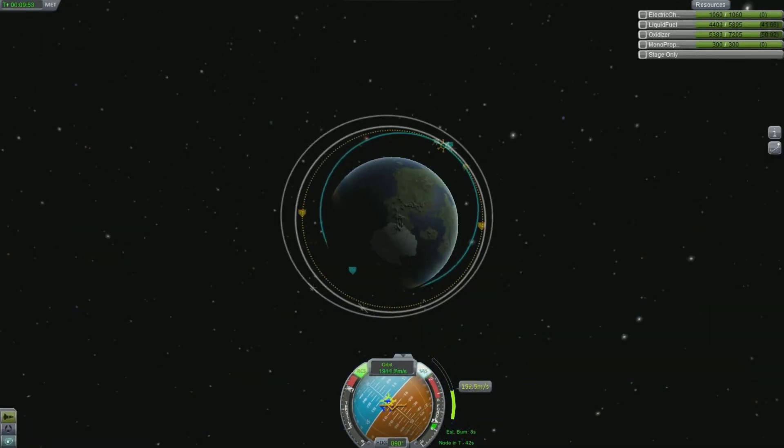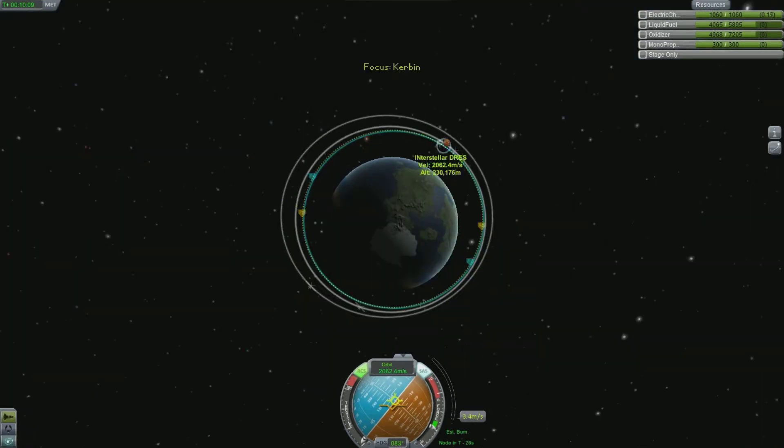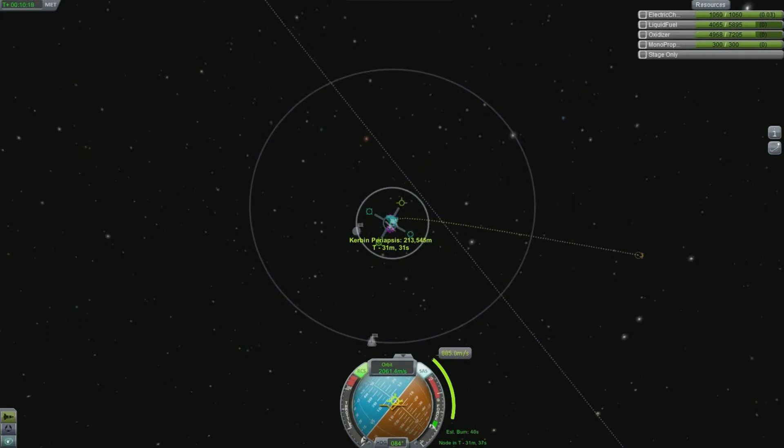As you can see here, I'm burning to create that circular orbit. At that point the periapsis and the apoapsis flip, and that basically means the periapsis and the apoapsis are roughly the same distance from the surface of Kerbin. Now, in order to escape Kerbin, you want to create a maneuver node at the periapsis.